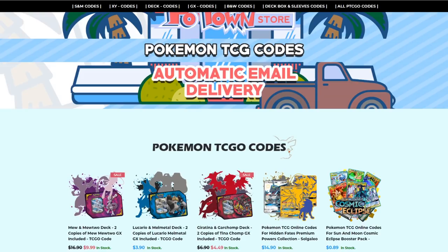And if you're looking for code cards, make sure you check out Poton Store. They have automatic email delivery and all the latest Pokemon TCG codes, and you can use the Table 1 code for 5% off.